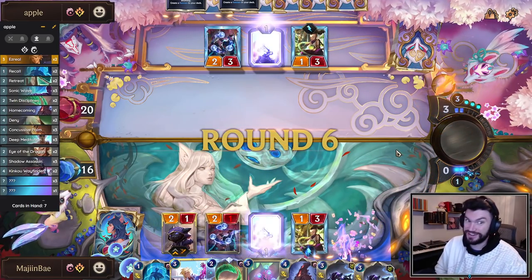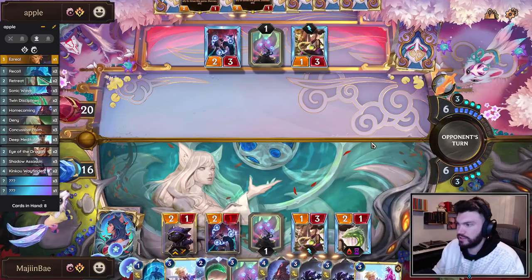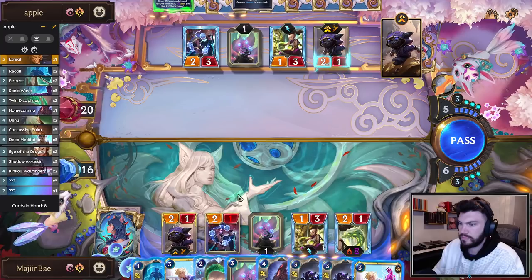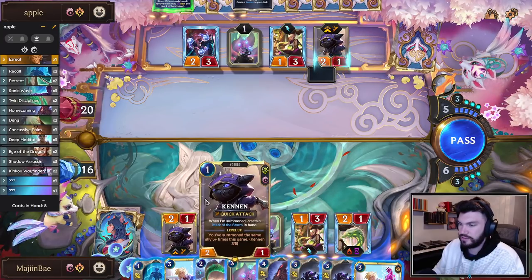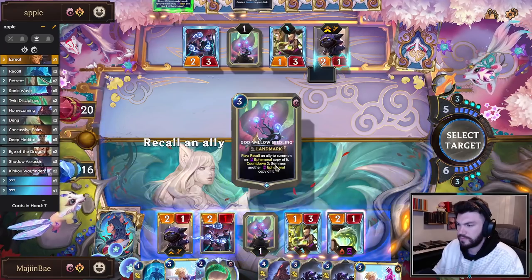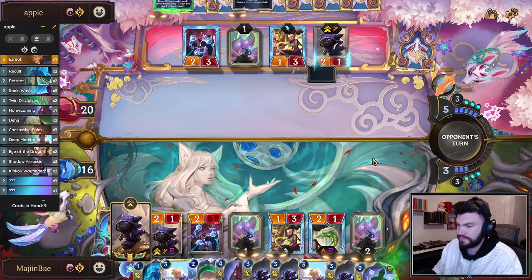We both just have multiple Kennen spells in hand, Kennen on board, Kennen coming back on board. They're at 3 of 6 to my 2 of 6 on Ezreal. But we're going to have a pretty explosive turn coming up. Have I mastered the clone technique too well? Probably. Could Seedling the Kennen again — honestly it's probably the move. More Kennens is just better. We have 3 Kennen spells in our hand, a Kennen on board, a Kennen coming back next turn.